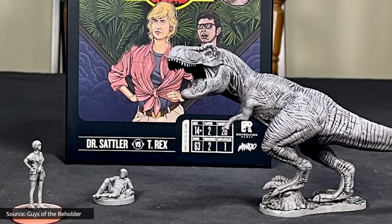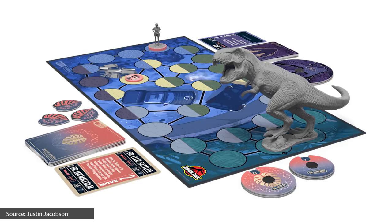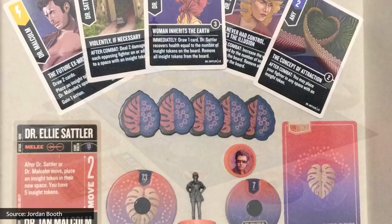Such as Unmatched Jurassic Park, Dr. Sattler vs. T-Rex. This is the latest installment for Unmatched, a series of miniature fighting games featuring characters each of which has unique powers, and features a massive T-Rex who unleashes seemingly unstoppable fearsome attacks, while Dr. Sattler makes full use of her surroundings and receives assistance from Dr. Ian Malcolm and his expertise on chaos theory.